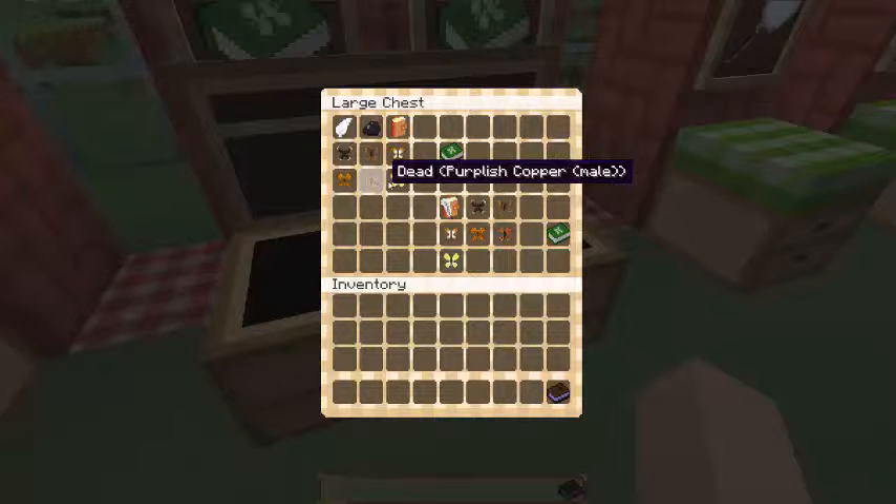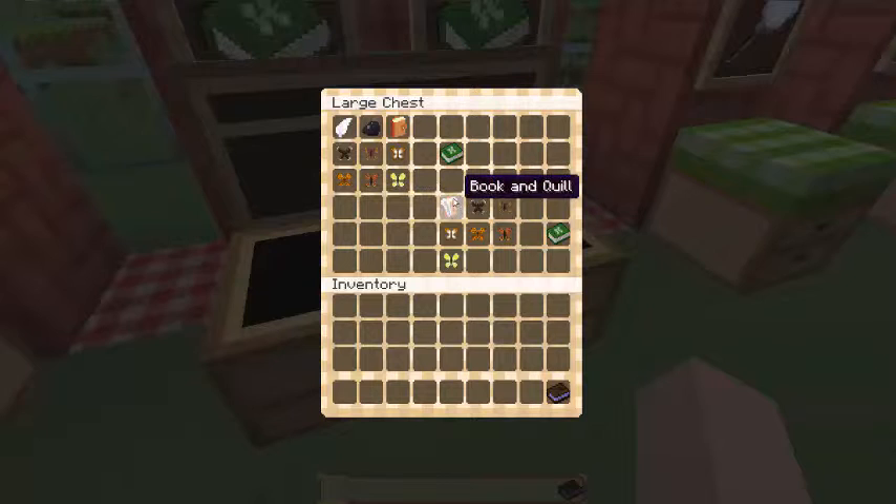You can either craft it that way, or instead you can make a book and quill, which is really a book, feather, and ink sack — you're going to need to get that anyways. It's the same order: northern brown argus, jetta arctic, dead pearl caraxis, the dead comma, purplish copper, and the common brimstone.